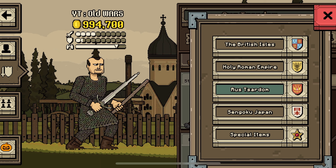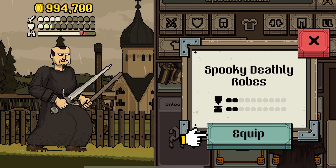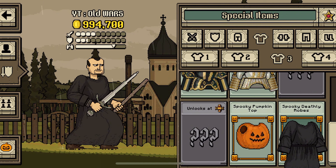And some special items. In the torso, go down. Spooky deathly robes, equip. Dressed like Voldemort.